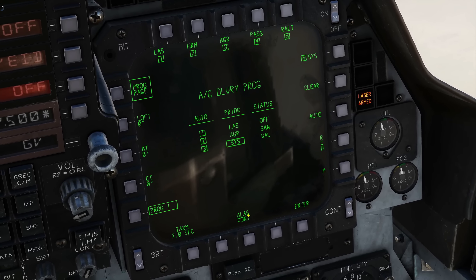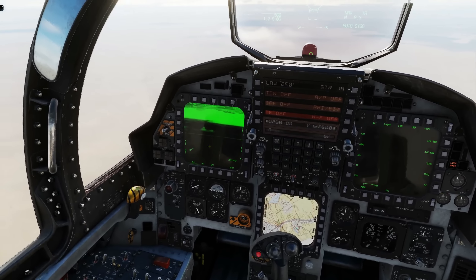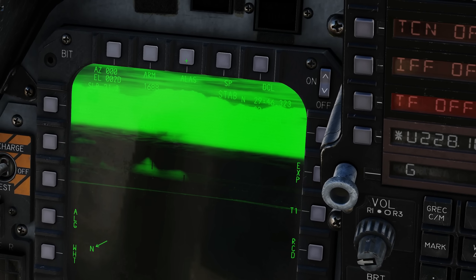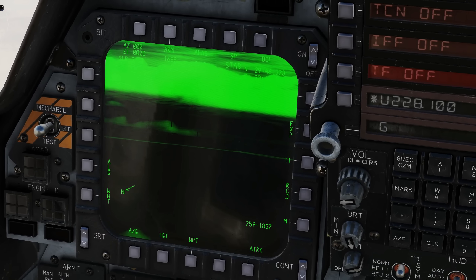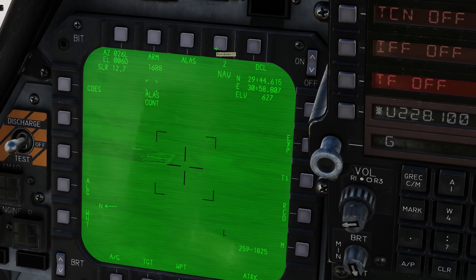On the programming page, I want to keep automatic lazing on. Over to our targeting pod, we're going to select automatic lazing and continuous lazing. We have a steer point already set up at the farm in question, so let's go to steer point one, steer point two — there's the farm.